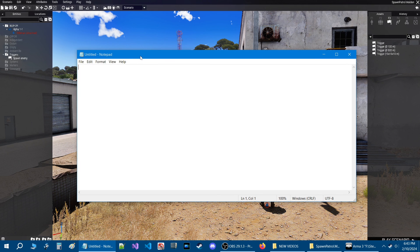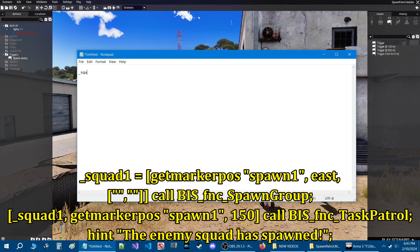I'm going to give you guys a code, so once you get your document open and see the cursor blinking, just hit enter and go one line down — that's just to give us some space. Here's the code: underscore squad one, space, equals, space, left square bracket, getMarkerPos, space, quote 'spawn one' end quote, and comma, space east, and comma.